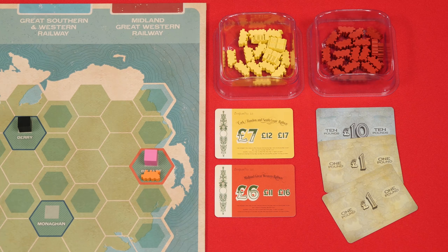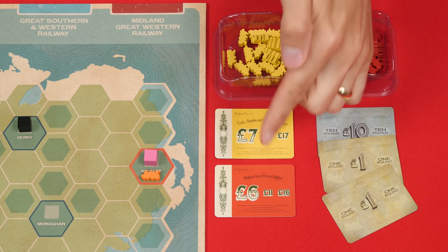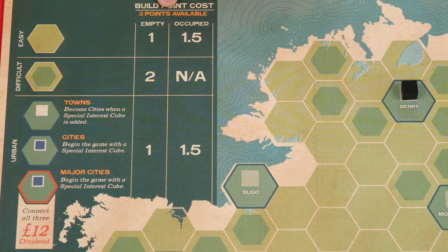Instead of calling an auction, you may place railway track on your turn, but you can only do this if you own at least one share of the railway you're placing. I have a yellow and a red one, so I could place either yellow or red track, which is represented by these train pieces. When taking this action, you have three build points — which you're reminded of here — and the way you can spend them is shown within this table.